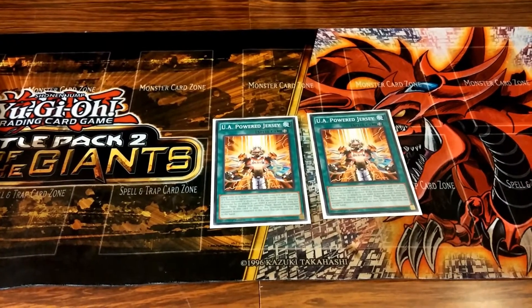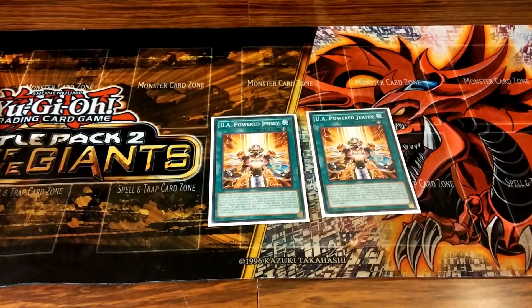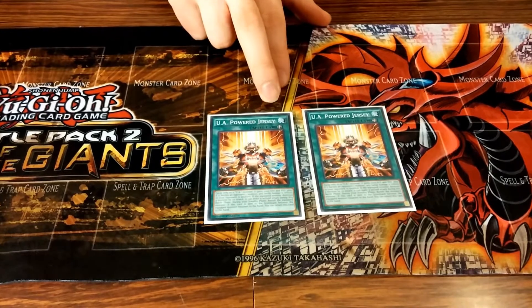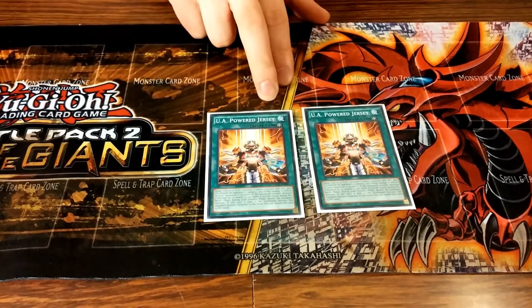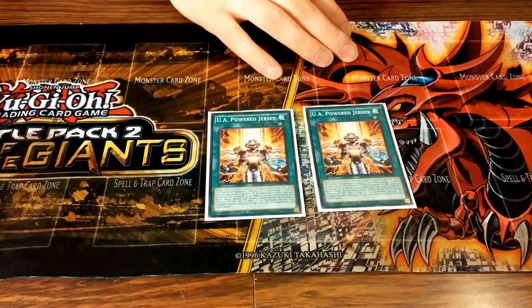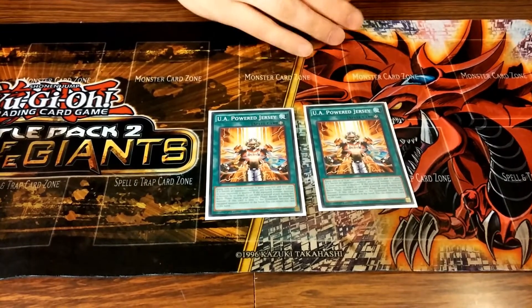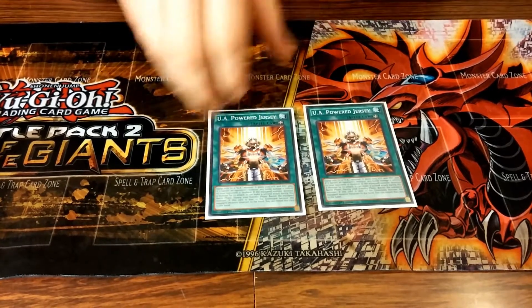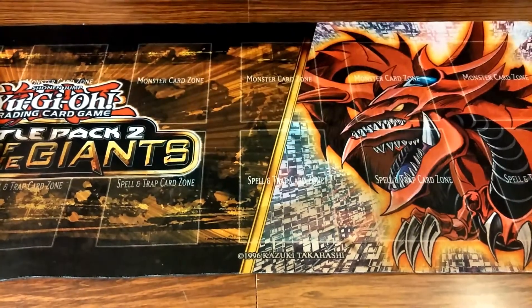Jersey is pretty much a game-stealer — you will be in the middle of losing a game, drop Jersey and win. Equipped to Slugger, you can attack twice and deal double damage against a monster. So with Jersey on Slugger it's a 3800 beater that attacks twice, and if the opponent's monster is anything less than 1700 ATK, that's game because of the doubled damage.